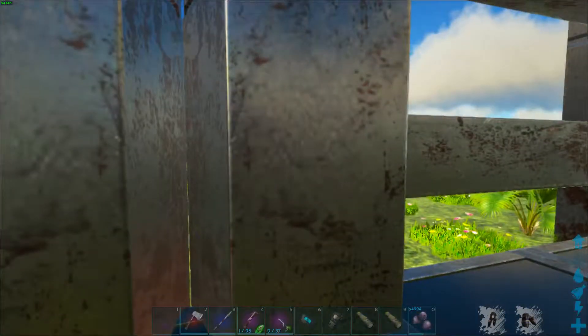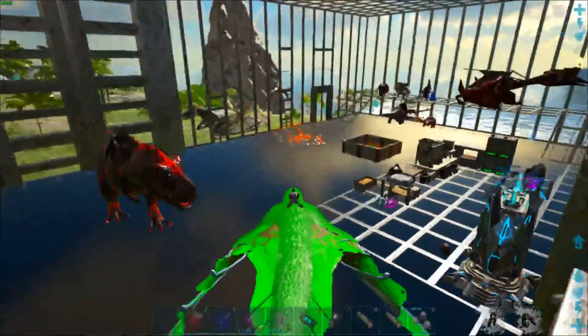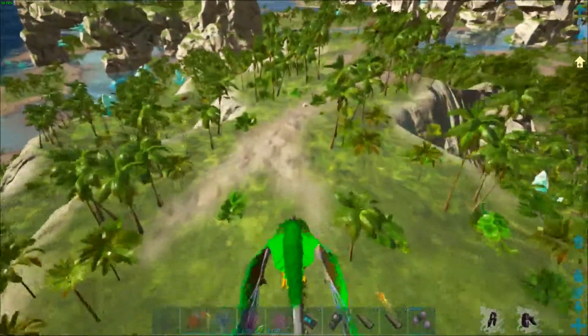I am thinking with these I don't need to take the Rex, so we'll just take our Dota Wavering and fly out through the ceiling if we can. Can we get out of the ceiling? Oh my god. I didn't really pump speed on this, but it's still fast enough.